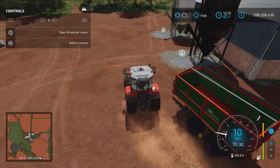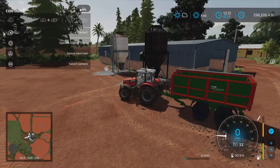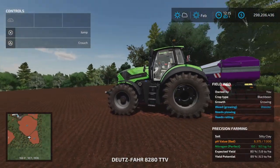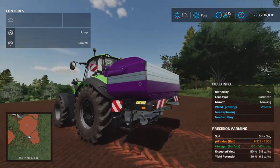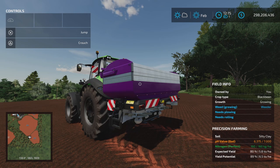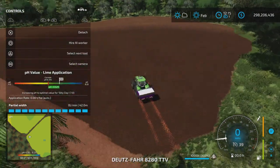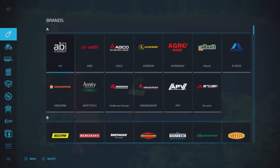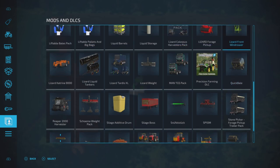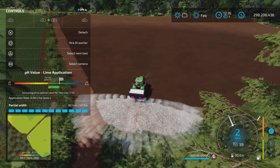I actually do want to see how close I can get to maximum yield, especially with that awesome planter that mulches and rolls — three birds with one swipe. I have purchased the base game Deutz big one, and this is the Kubota GeoSpread from the Kubota equipment pack — not the Giants Kubota DLC, the other one by a modder I can't remember right now.